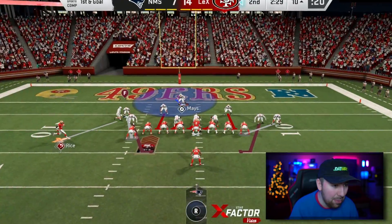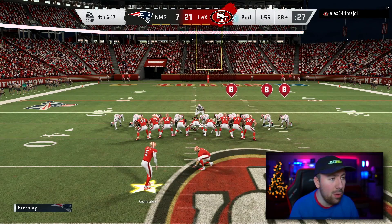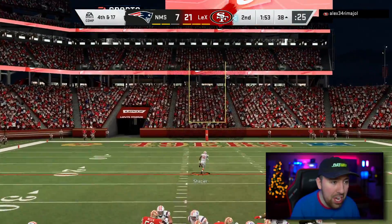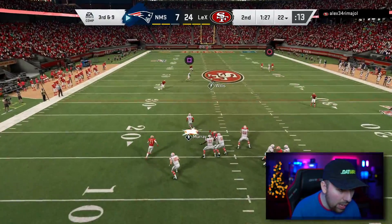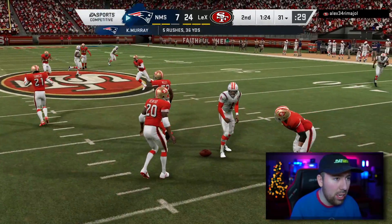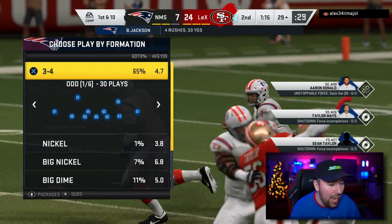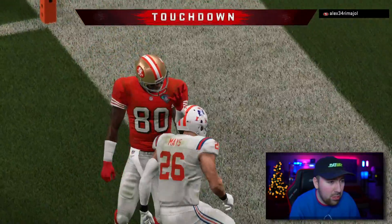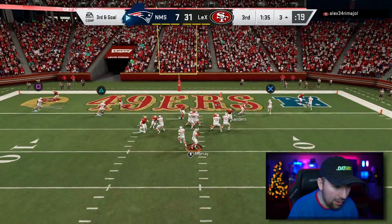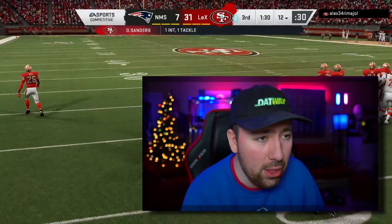Going to run commit to the left because he keeps running stretch to the left side. We stopped the stretch pretty much three times in a row and he's taking his three points. We need six — we probably already lost but we definitely lost if we don't score. Got to step up in the pocket and get a first down with Kyler — holy shit, we did not get the first down. Quick hike, up the middle — and we don't get it. I'm going to run commit to the left and he's actually passing — and he got me. I have to run commit, there's no other way I can stop the stretch. I throw another pick. I lost and I suck at this game right now.